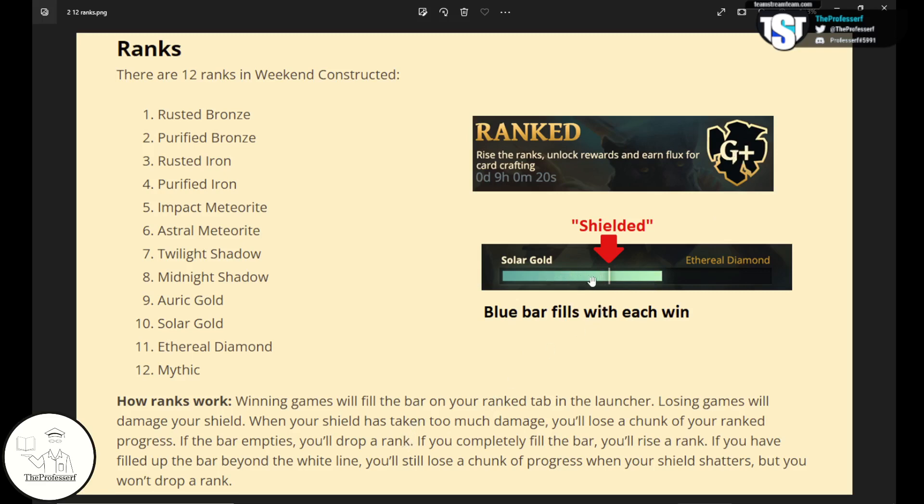If your bar is to the left of this white line right here and your shield cracks, that means you will lose a level in rank. So if you were Solar Gold and the blue bar was on the left side of this white line, and you lose your final game and the shield cracks, you go from Solar Gold down to Auric Gold — from rank 10 to rank 9.